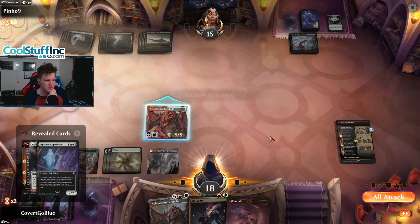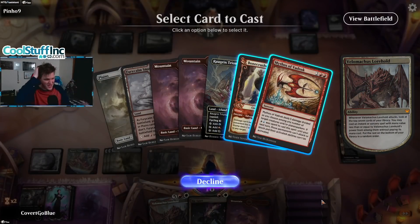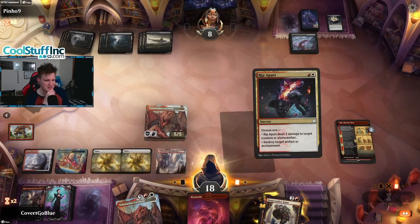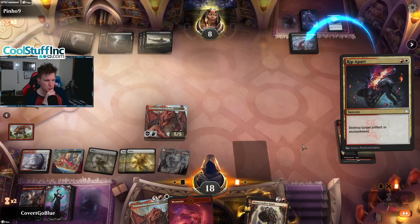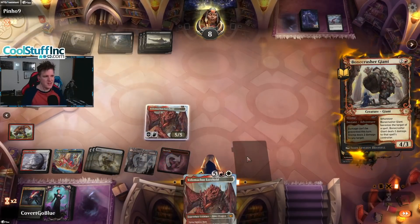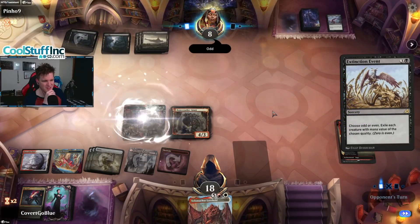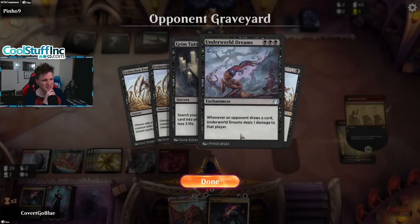Let's see if they target this with a removal spell to avoid this move, or if they just plan to remove the Velomachus. They let me attack — feels good. Do we Bone Crush them? Yeah, there's nothing to Mythos. Stomp your face. Down to 8. Destroy target artifact or enchantment — that's you. Play our giant. If the opponent has another Extinction Event, it's probably okay — we have a Lorehold to follow up with. Three Extinction Events — feels nice. But they probably have a Peer in hand because they cast a Grim Tutor.